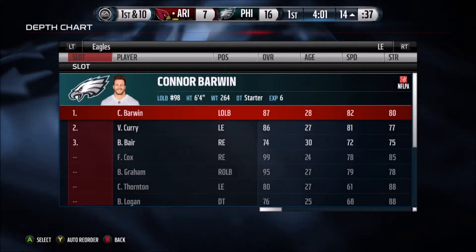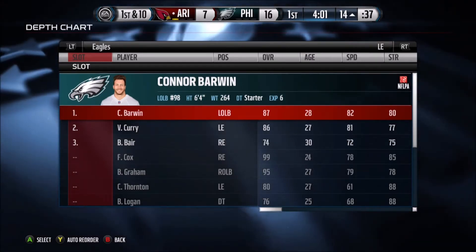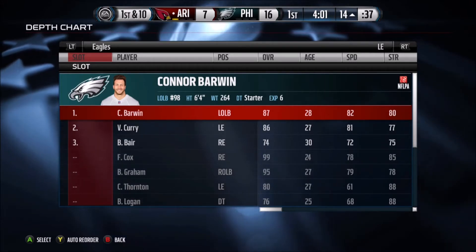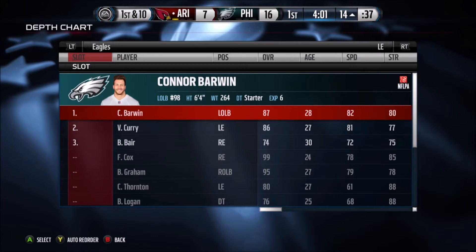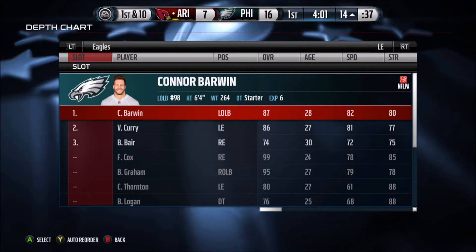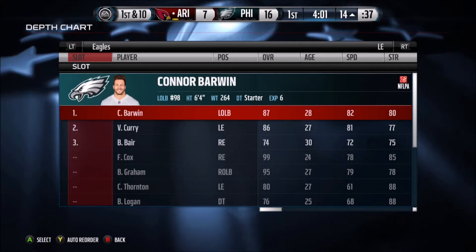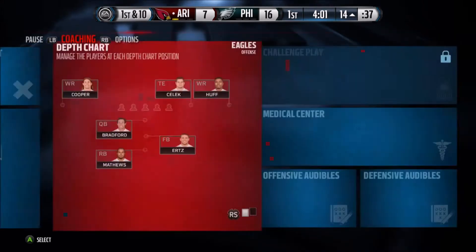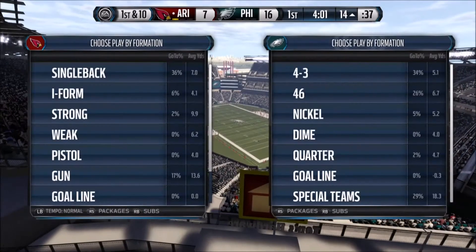So this is Nickel Normal. Anything with Nickel Normal, this blitz is going to work. All you want to do is just have your best speed and acceleration combination at left end. If you got MUT, just put a linebacker down there and you're good to go. We're going to just kind of borrow in — he's only got 89 acceleration but he's at 92 speed, so that should be enough. It's going to be more consistent the more speed and acceleration you have, but we're going to do our best to do it with regular teams to show you guys.